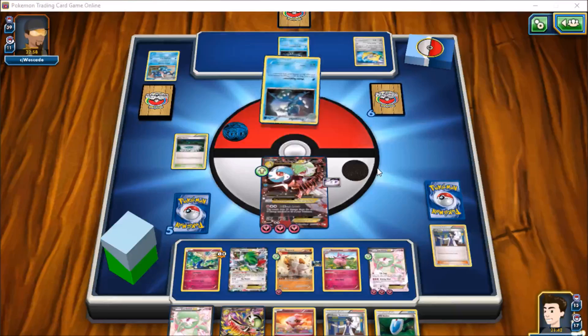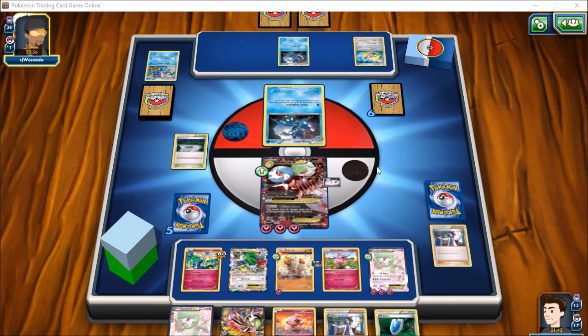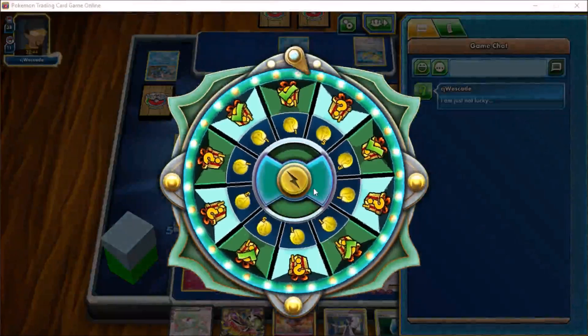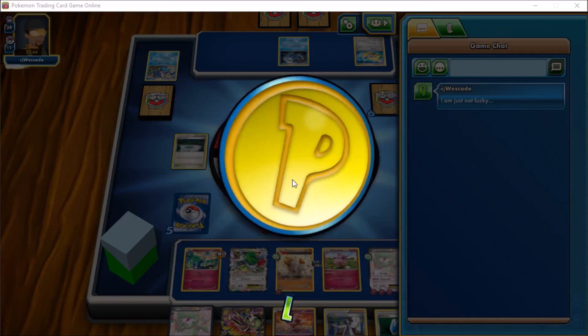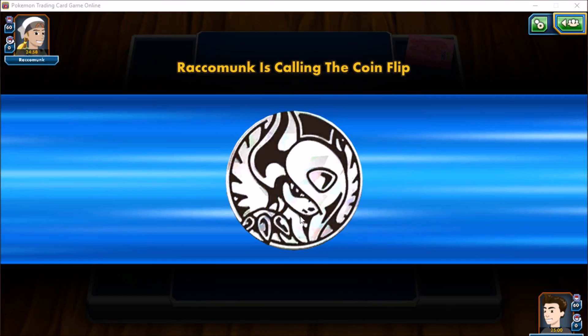We'll get a Spritzee off the prizes. A Frogadier comes forward and hopefully he doesn't top-deck a supporter or get a Break Greninja. He says he's just not lucky — and there goes game one. Our setup took maybe a turn longer than I would have liked, but we got Geomancy on each of those turns so that definitely played into our hands.